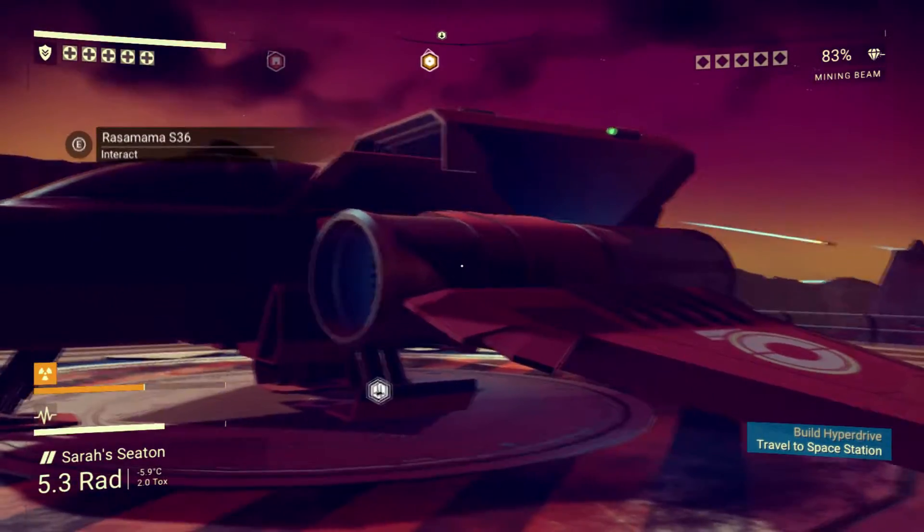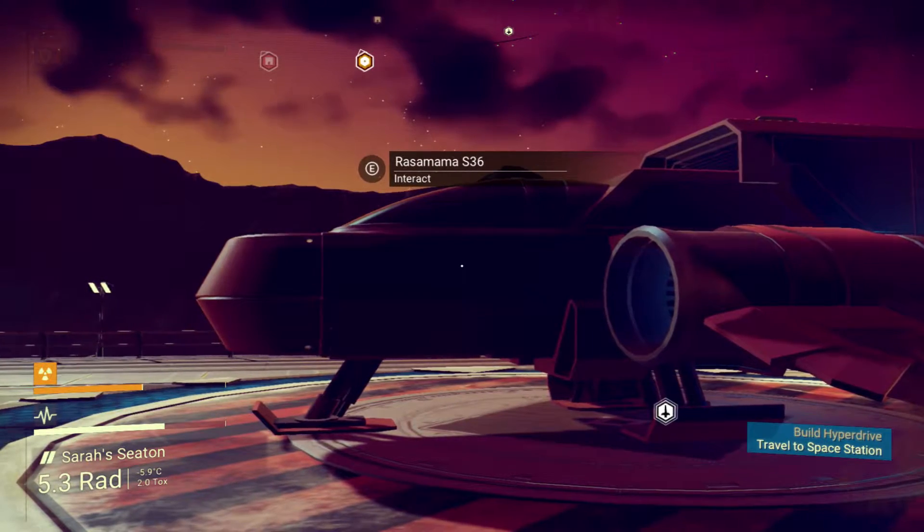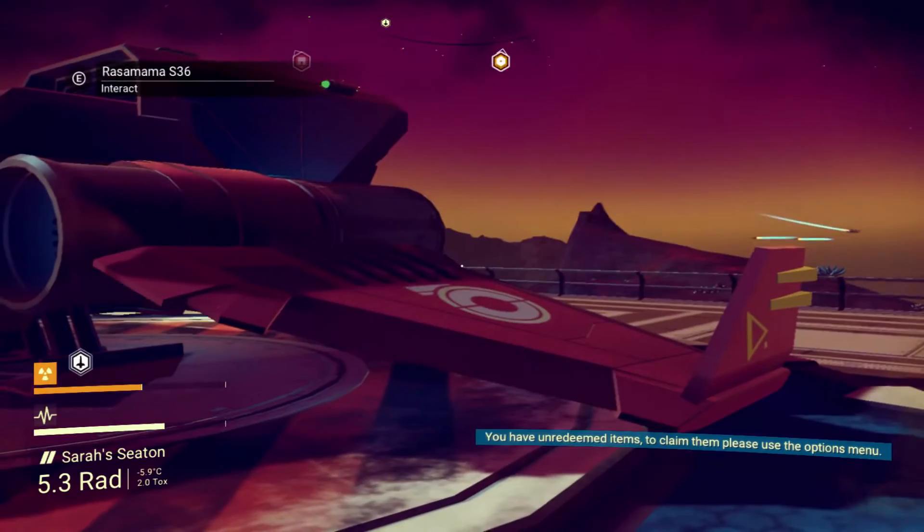Let's have a quick look at my ship. There's my ship, the Razamama S36. That has served me well through the first solar system.